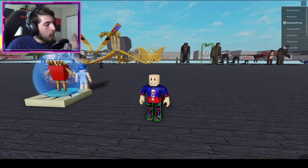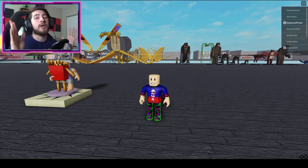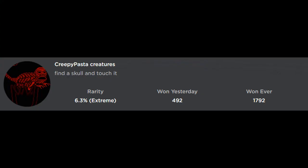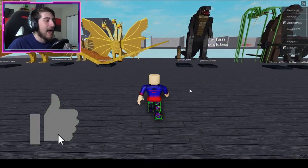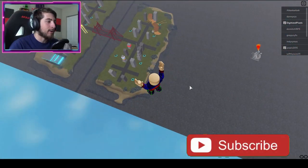Hello everybody and welcome back to another episode today on Roblox. My name is Digi and today I'm going to be showing you guys how to get the badge called Creepy Pasta. The challenge is to find a skull and touch it — Creepy Pasta — and I like the Creepy Pasta, so here we go.